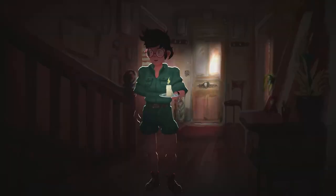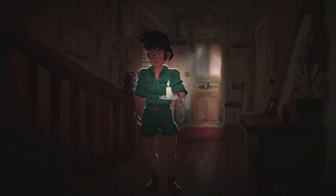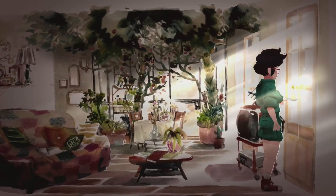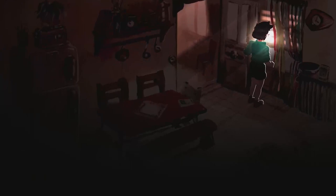That will end Chapter 1 and the memory. Chapter 2: we are tasked with getting some natural light into the house. Straight off the bat we can head into the living room and interact with the windows to open the shutters. Once done, head into the kitchen and interact with the windows in here to open those shutters as well.